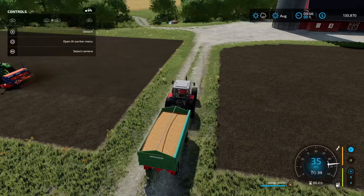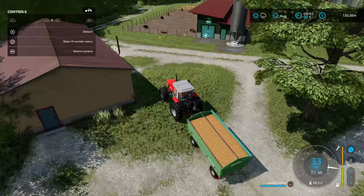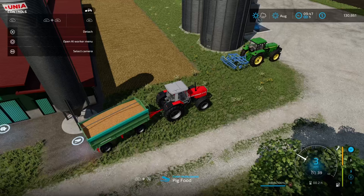Here we are back at the farm. One thing we've got to be mindful of is not to drive on the crop — crop destruction is turned on by default. If we drive on planted fields when the crop is visible, we're going to get crop destruction. You can turn that off in the settings if you don't want to play with that on.